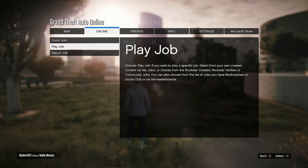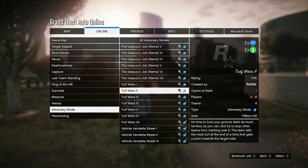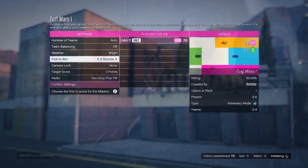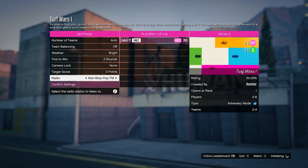Starting with the first bonus which is gonna be double money and RP. Let's go into Rockstar created jobs — all seven of the Turf War game modes are gonna be double money for us. Let's go into the first one and see what this thing is all about. We're gonna set it to first to win two rounds, but ideally you want to set it to the most rounds possible.